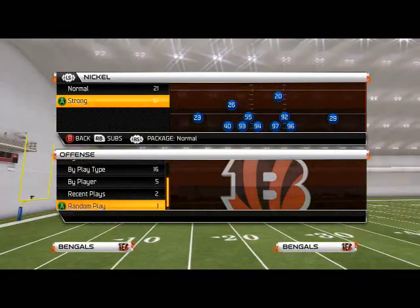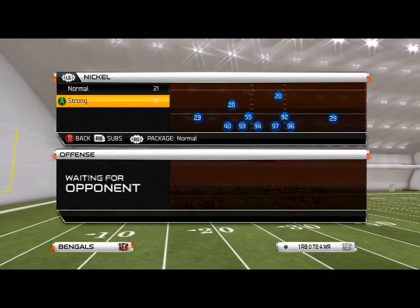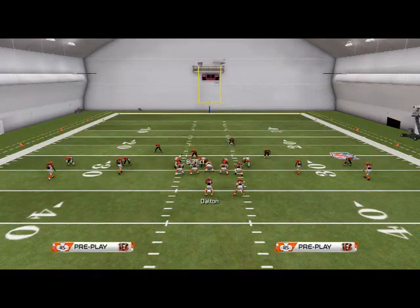What's up, NFL 25 gamers. In today's episode of Defensive Skewer of the Week, we're going to be taking a look at the base man coverage out of our Nickel Strong defense. The player we're going to be focused on today is the Two Man Under, and it's pretty simple.